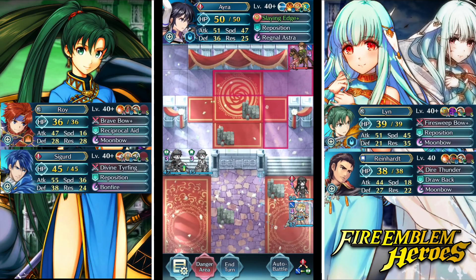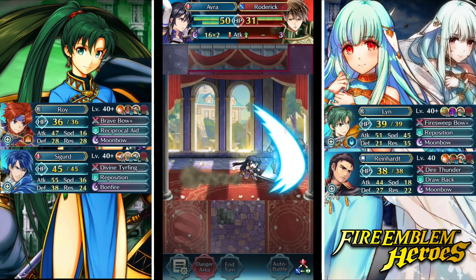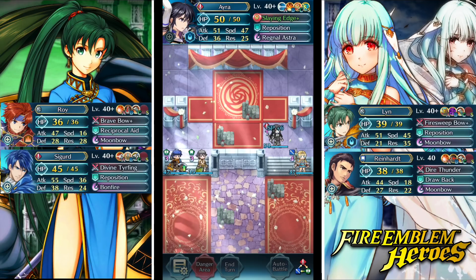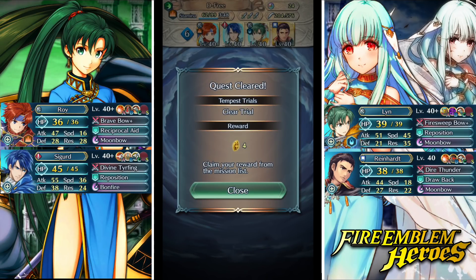We're gonna move up and we're good. I'm gonna see if Ira can do it - yes, she can. She's gonna pop a Regal Astra straight in his face. People are gonna call me a whale in the comments, but I don't give a damn - I spend my money on what I want, it's my game. Just be happy that Roy wasn't plus 10 right there. They do have that other banner coming up, so we'll see. Thanks for sitting in, hope you guys enjoyed this - subscribe if you're new for more Fire Emblem Heroes content. Have an awesome day, catch you in the next one.